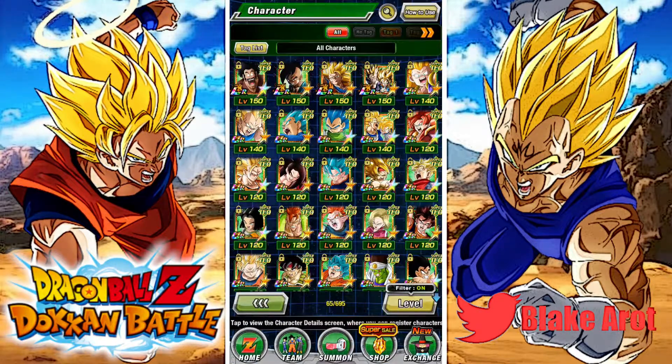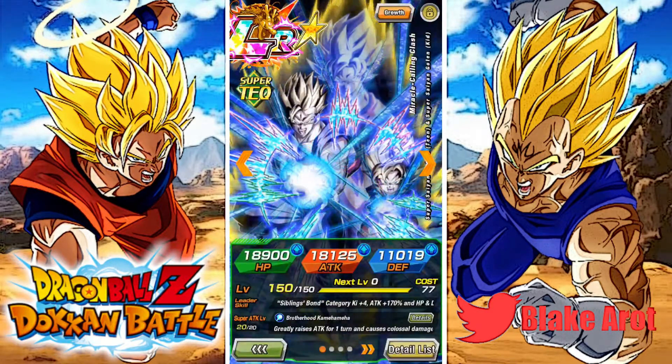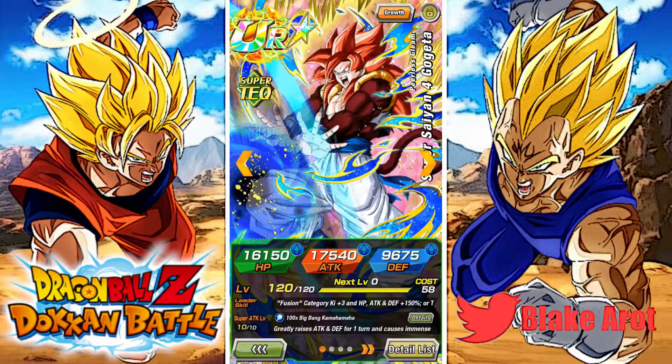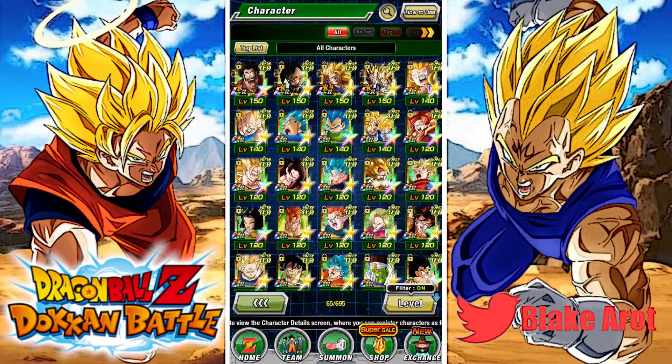Just looking at everything else — I got really lucky on the GoBros banner, I think about like 700 stones, got a copy of them, dipped. And I guess I do have Super Saiyan 4 Gogeta rainbowed, but I feel like everyone does — just because he was featured on so many banners in a row on Global, it would be hard to not have him.